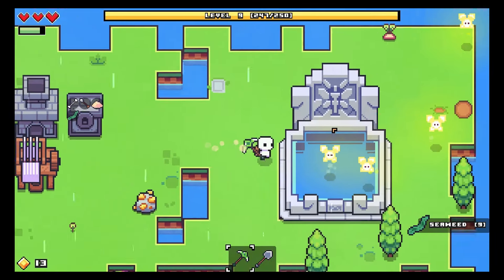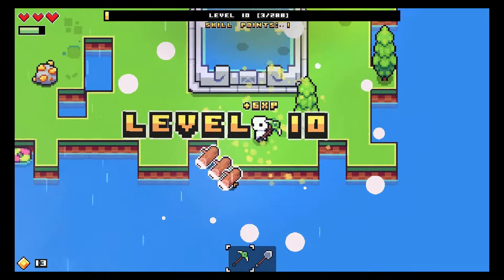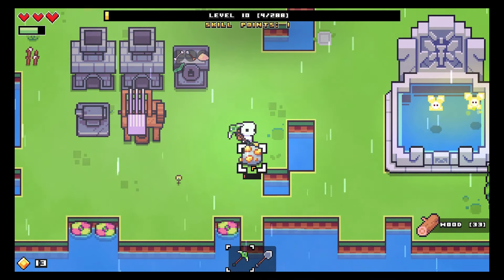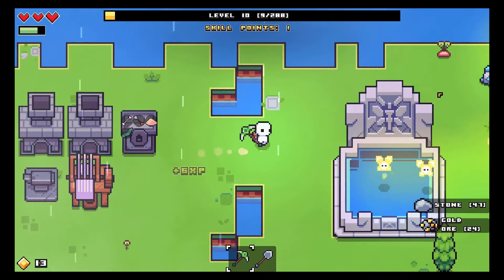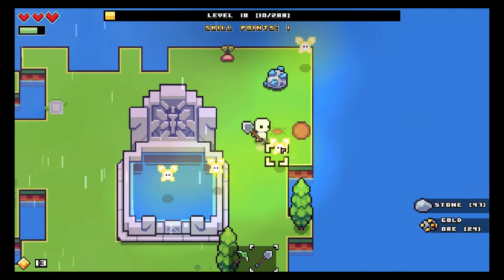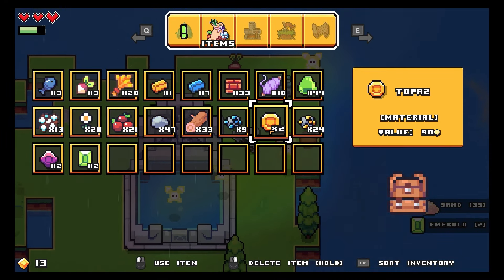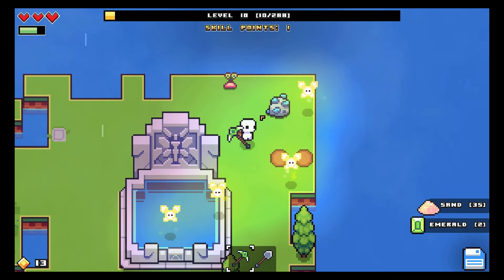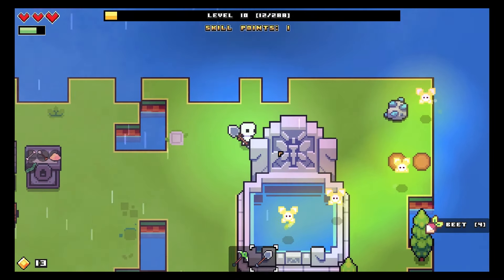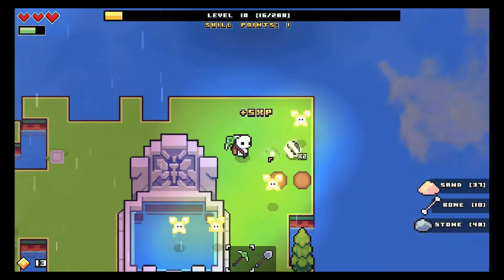I wanted to just get to level 10 on camera by chopping down a tree - boom, level 10, look at that! Off camera I did quite a bit of digging and mining. I dug a few of those special holes as well, and I got three coins in total from them. I've now got emeralds, amethyst and topaz as well, so that's pretty cool.